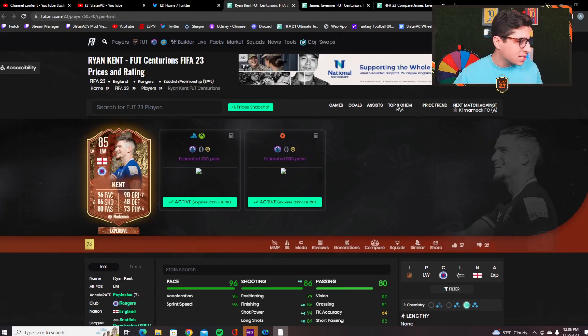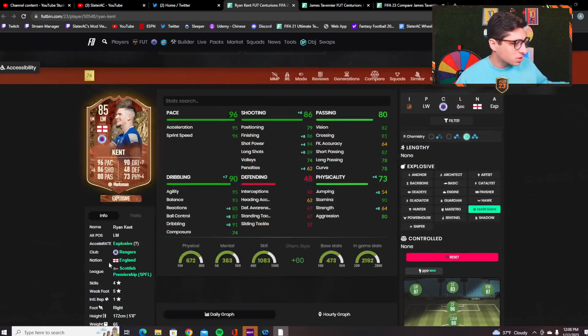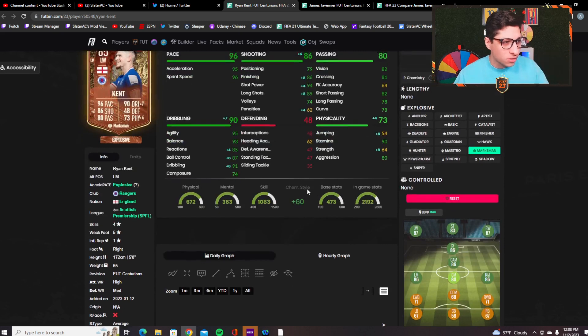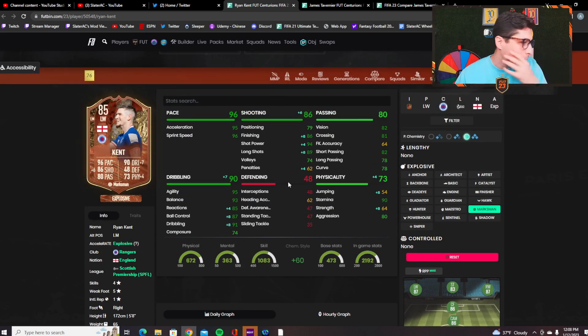Ryan Kent is a nice-looking card — four-star skill moves, five-star weak foot, plays left wing or left mid, and has a perfect link with Tavernier through both being English and in the Scottish Premier League. Internally I think he needs a marksman chemistry style to boost his shooting and long shots, because his reactions, ball control, and dribbling at 81, 79, and 83 are really low. Marksman gets those up to 85, 87, and 91, making him a really balanced wing player.